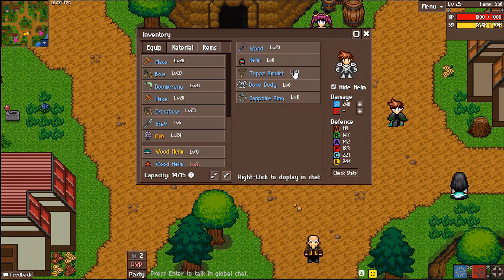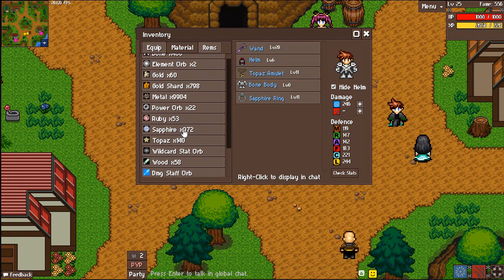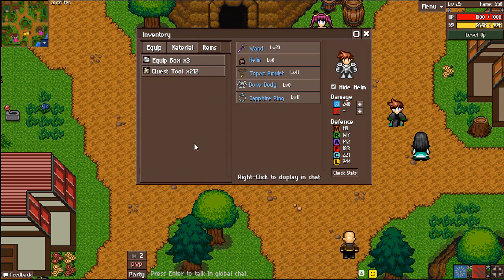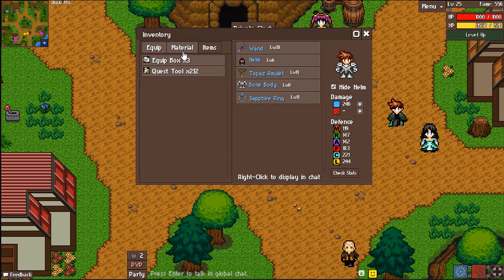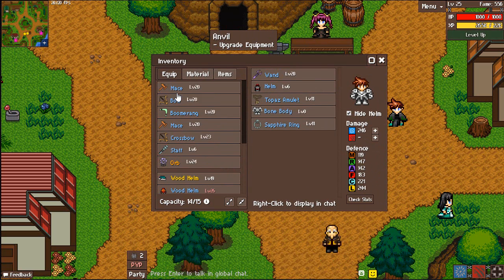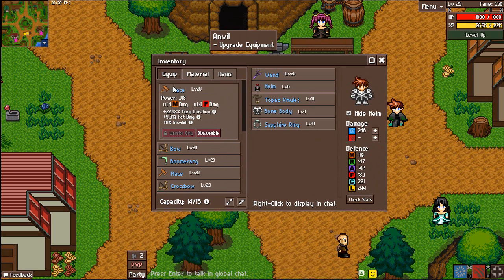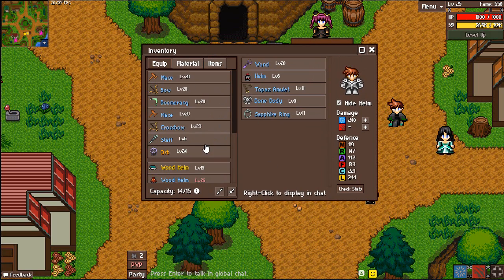First of all, there's the inventory panel where you can see all the equipment and all the materials that can be used for crafting and improving your equipment. There are also random items. Items can be used — you can open them. There are also materials that can be used at the anvil over there. Equipment in Raining Chain are randomly generated, so every equipment is unique. There's only one mace, level 20, with power 318, etc. This complexifies the code quite a lot, as you'll be able to see later when I cover the randomly generated items.